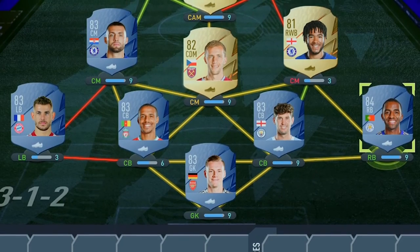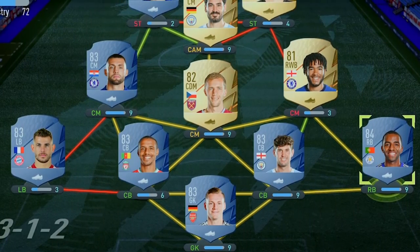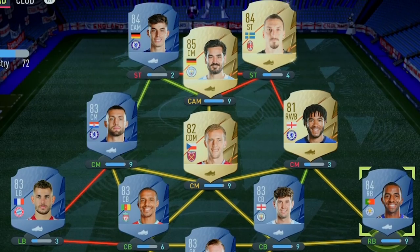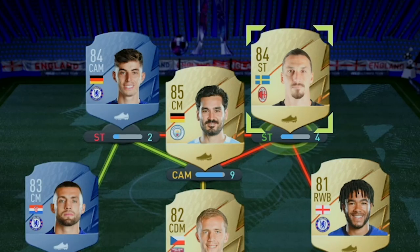Let me run back through the team: in goal we've got Leno, right back Ricardo Pereira, right center back Stones, left center back Matip, left back Lucas Hernandez, left center mid Kovacic, central center mid Soucek, right center mid Reece James, central CAM Gunnarsson, right striker Ibrahimovic, left striker Havertz. The front three has an average pace of 70 - please just wish me luck. EA gods, supply me.